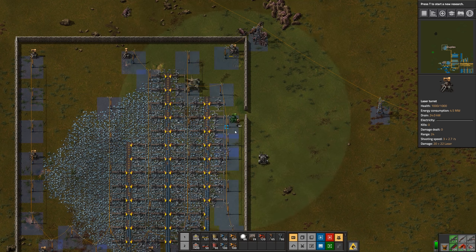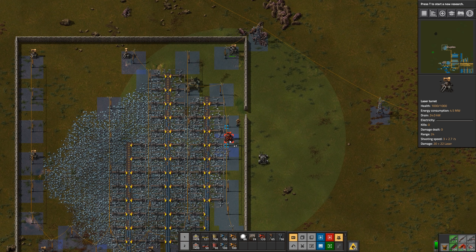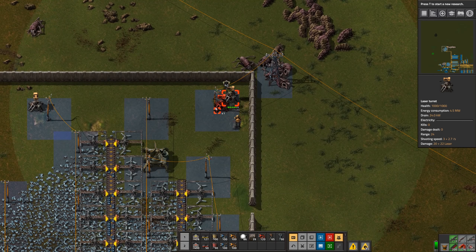200,000 iron plates an hour — I love seeing those achievements pop up. So let's try setting these back two tiles and see if that makes a difference.